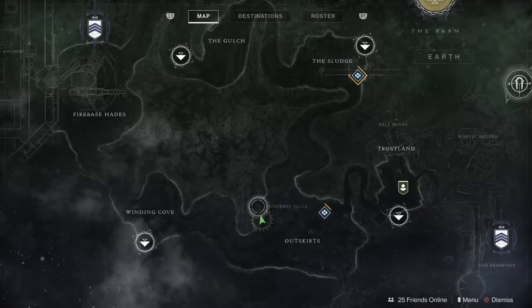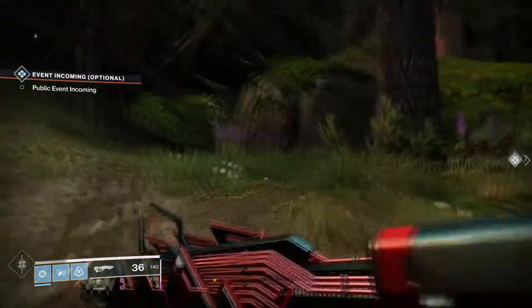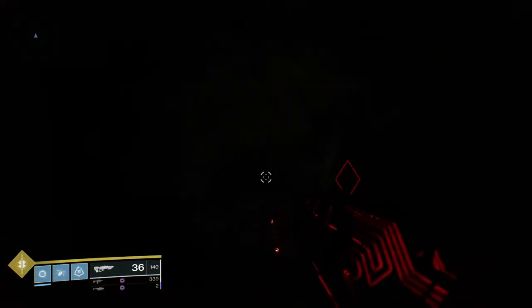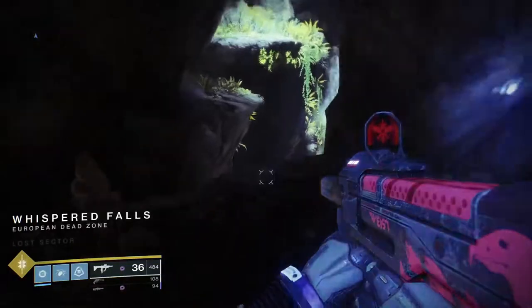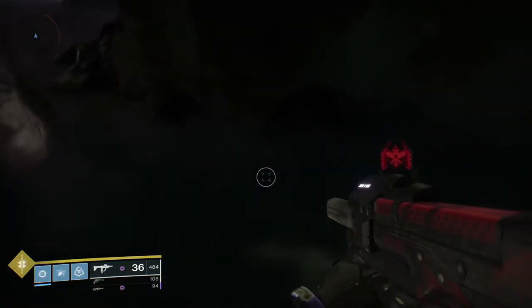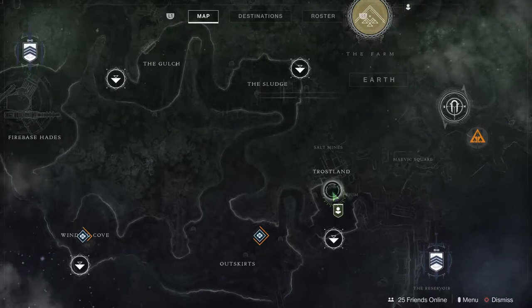For the second one, we'll have to go to the Whispered Falls Lost Sector, which is close to the Drain. Once inside, drop down in front of the waterfall. You will spot the node right at this spot — I've already picked up mine, but it's going to be right here.